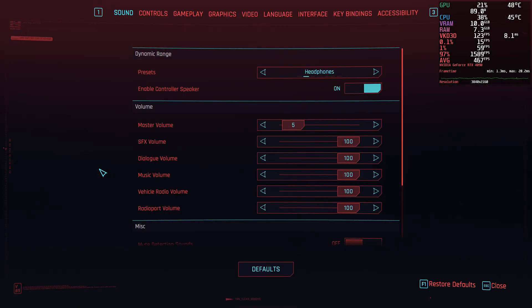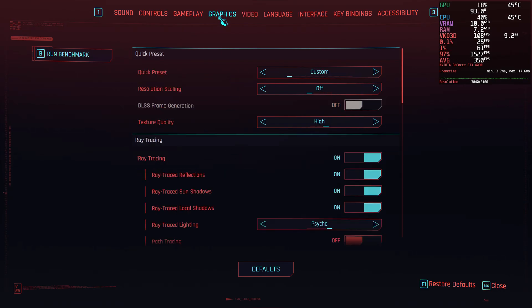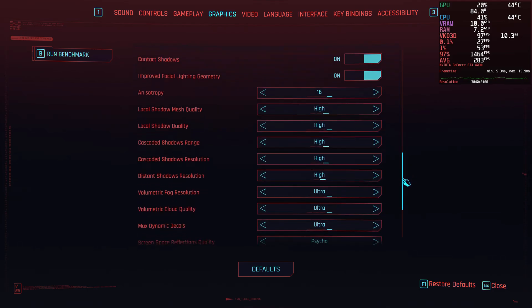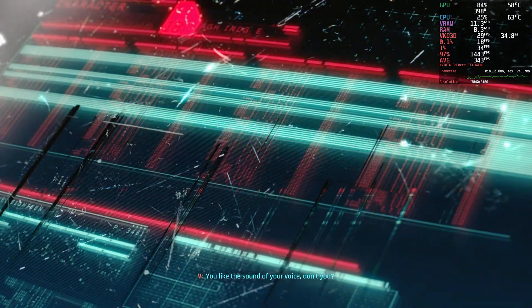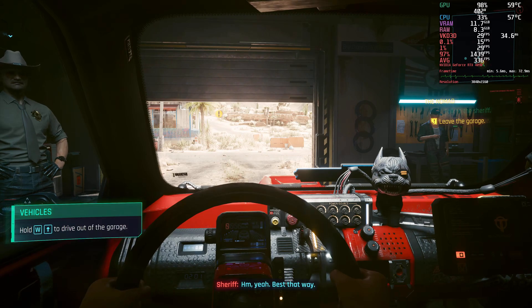So here's 4K. You can see that we have NVIDIA Reflex enabled now — it wasn't a year ago. HDR mode is not yet an option; it looks like it will be at the end of 2024. Going to the graphics, you can see that we don't have DLSS frame generation enabled, and also no resolution scaling. Path tracing is not enabled, but ray tracing is on everything full. We're getting around 30 FPS at 4K without DLSS.